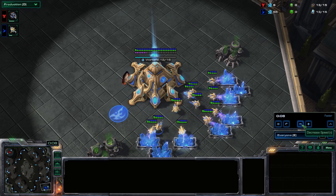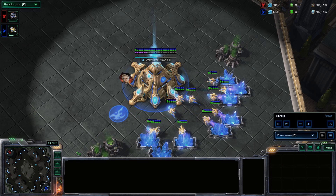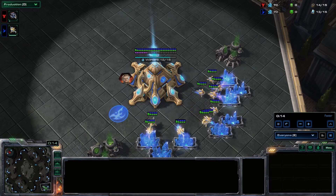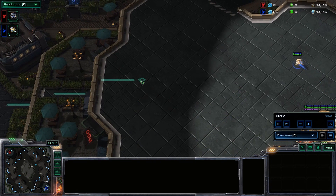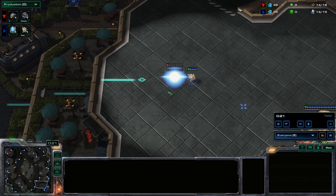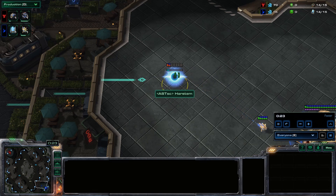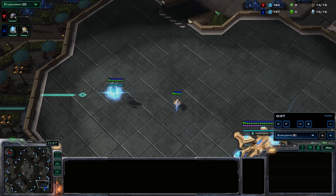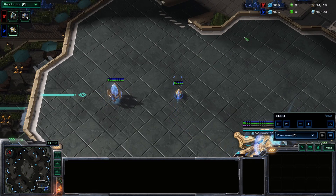Let's get straight into it. It's a PvT build, preferably on maps where it's easy to wall off the reaper jump spot. In the current map pool that would be Acropolis and Thunderbird as the two main maps. You want to build your first pylon about five or six blocks away from the reaper jump spot, then wall off, hit your cyber core, and put your gateway closer to your nexus.